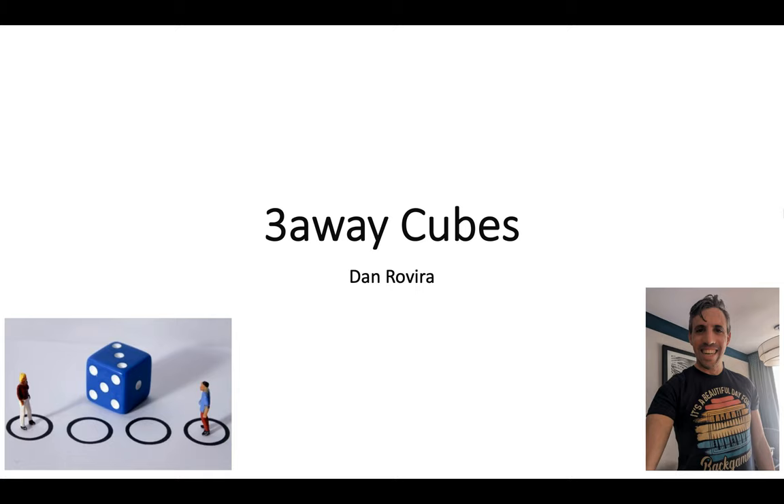Hello there, welcome back to my channel backgammonisbeautiful. Thank you so much for joining me in this short learning video. We're going to look at the tricky three-away match score cube, looking at different types of positions: blitzes, holding games, and races, and how to make cube adjustments and the reasons why. This score is tricky and difficult, so see this video as a prelude — an introduction to whet your appetite and pick your interest to go away onto XG, enter positions, and experiment, analyze, and investigate further.